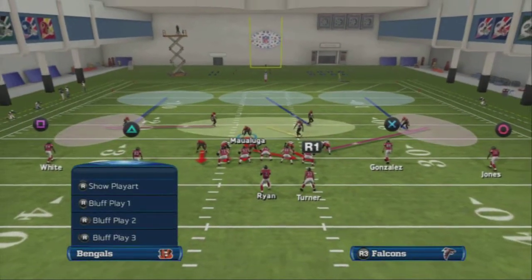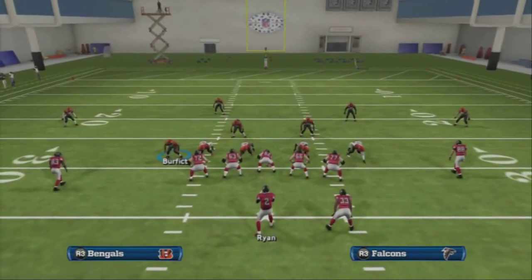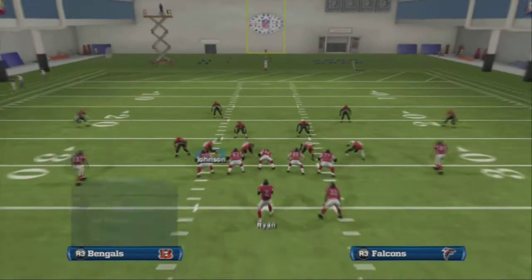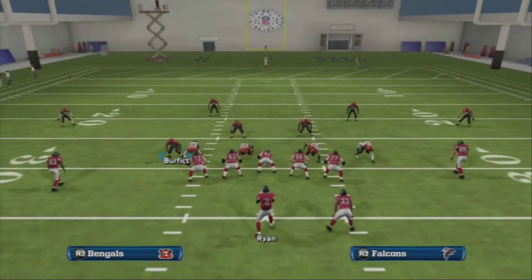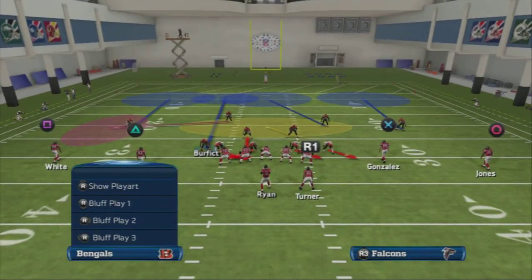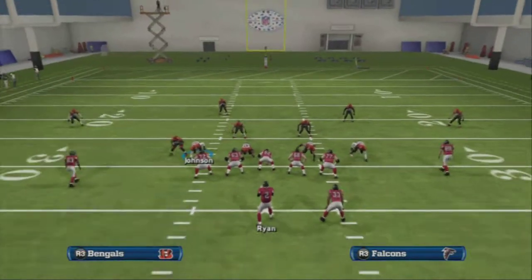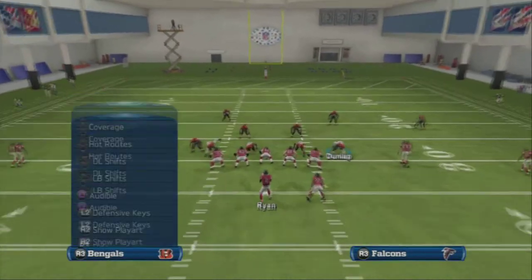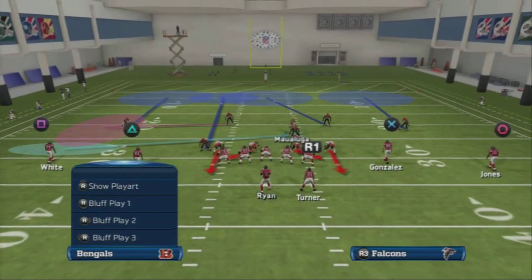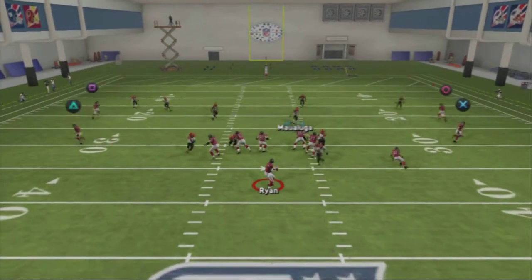That's the right side, and that's universal — you can do that from any play. You'd have to re-blitz the linebacker if he's not already blitzing. If I want to bring it off the right side out of any play, what I like to do out of Zone Blitz is take Burfett and put him in a deep blue so he goes up the seam. I'd re-blitz Manny Lawson here, put Maluga in a flat zone, and you should get pressure off the right side. It's a way to play defense — pretty aggressive.